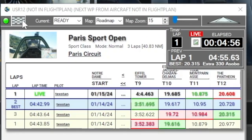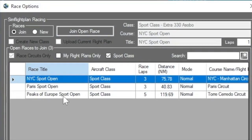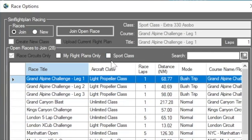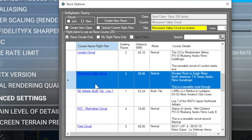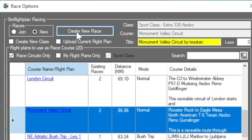That's how to race any of the standard aircraft. Now, if you want to create your own race — there are a bunch of courses here. I've only created a couple for my favorites so far. It's only showing sport class race courses; if I uncheck that, it shows all available courses. Let's say I want to do Monument Valley — it's an unlimited class race, which I can join, but my results won't go on the leaderboard. I can create a new race based on the Monument Valley circuit. I'll name it 'Monument Valley Sport Open' and set it to three laps.